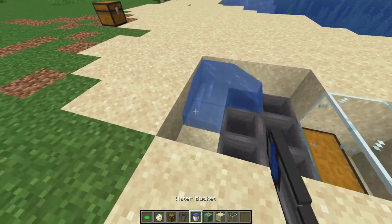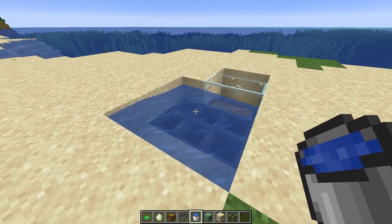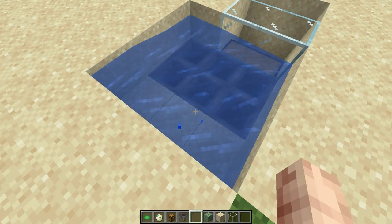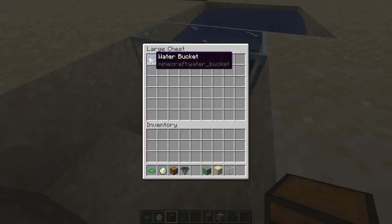Now grab yourself some water and place it here. The water should flow into there. What this will do is anything that falls in here will just get picked up by the hoppers, and you can just come here and access the chest easily, just like so.